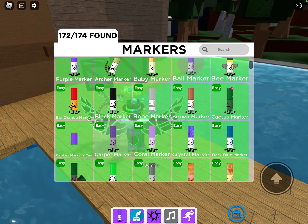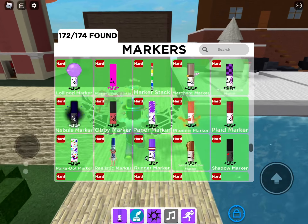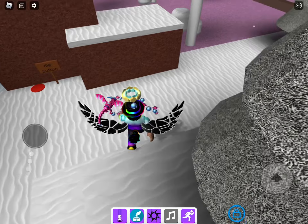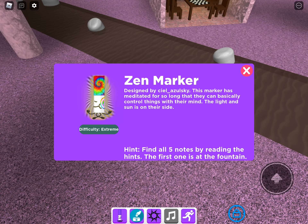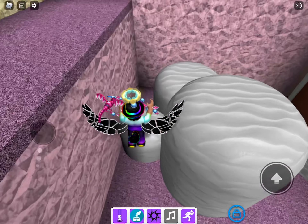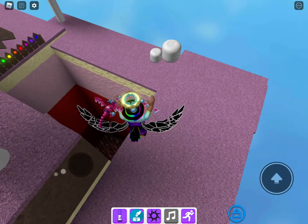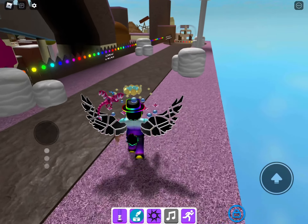Welcome back to another video. The final Markers Candy Land update came out and I've been playing it quite a lot. I want to show you guys how to get most of the markers, but today I'm focused on one main one: the Zen marker. I'm going to show you where all the clues are, and also a marker that's not in the marker decks.